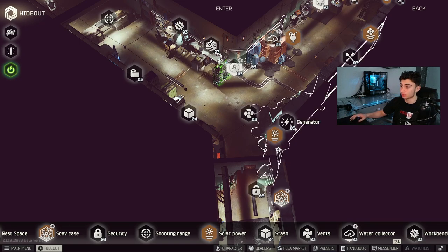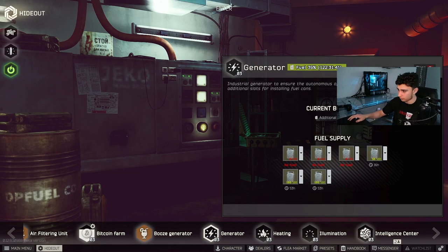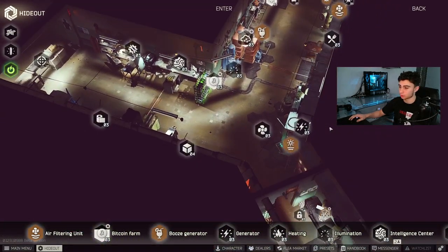That basically means you're going to be using your fuel more efficiently — getting more out of your fuel — and coupled with the solar power, it can really lead to some great benefits. As we see in the generator right here, mine's only just under halfway full, and I still have 120 hours of gas remaining. That, coupled with my Bitcoin farm level three maxed out with 50 graphics cards, means I make a ton of money.